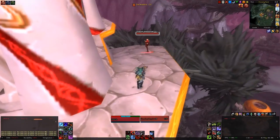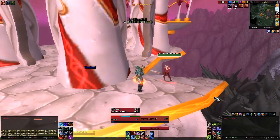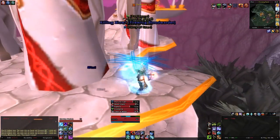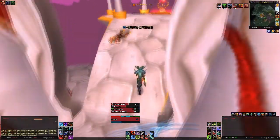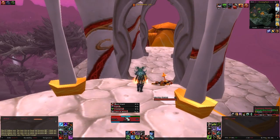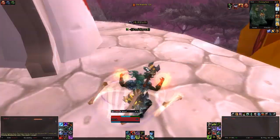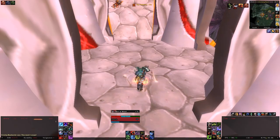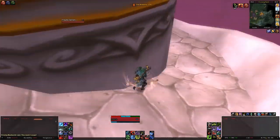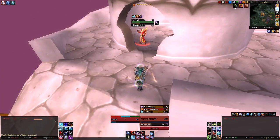If I get aggro on it — say I taunt it — it turns green. Should I begin losing aggro on this mob, the health bar will turn yellow, allowing me to click on it, DPS it a little, and get aggro back. There are also timer bars above my health bar. These allow you to track temporary buffs such as reposte or trinket procs, and your debuffs on your target, such as when you apply your diseases via Outbreak — as you can see me do right now.